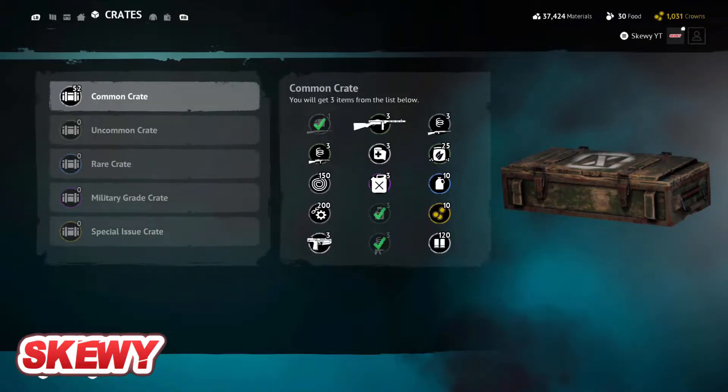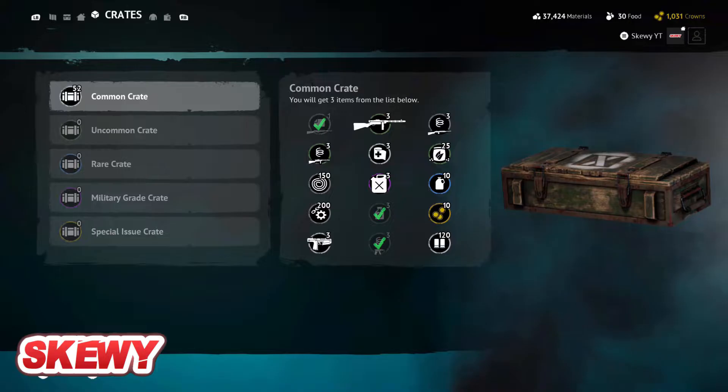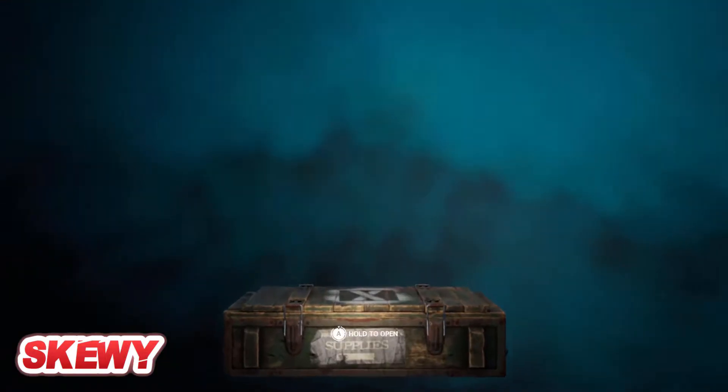51 crates, 52 crates - we will be opening. So what we want out of this is my IZH plan, I got my VZ plan. So let's go for it.